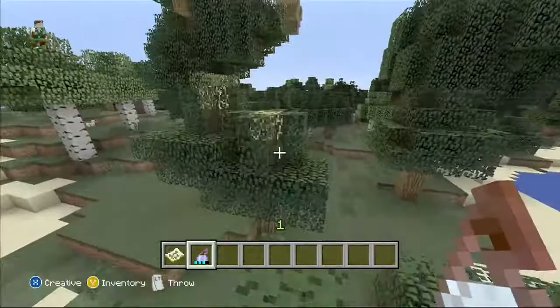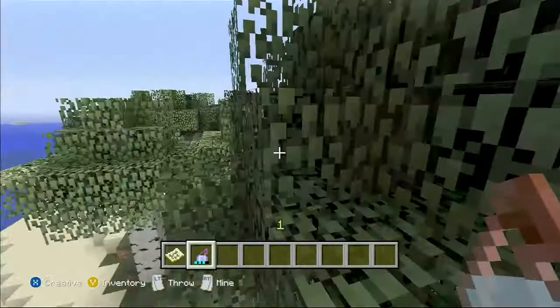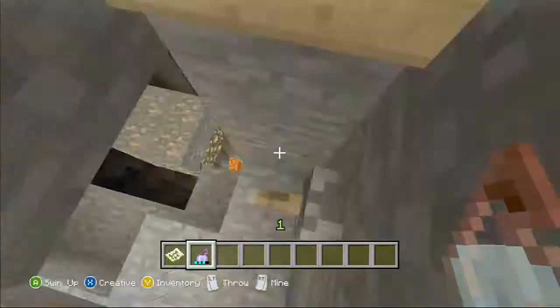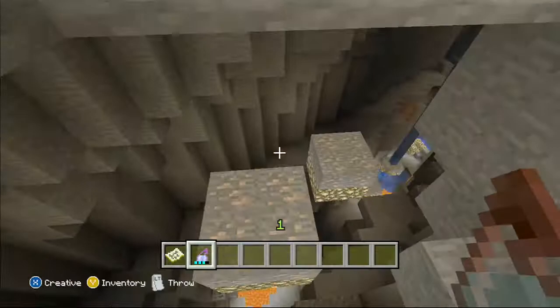So this map: we start off in the trees, go underground, come out from there, go across the sea, go into a snow biome, and come out again. It goes through as many biomes as we possibly could be bothered to put in. It's quite a good map, even if I say so myself.